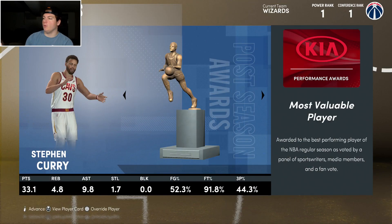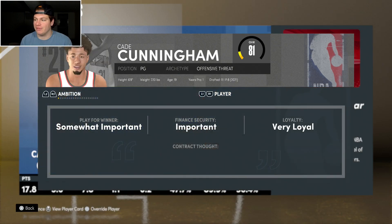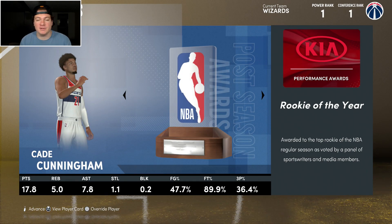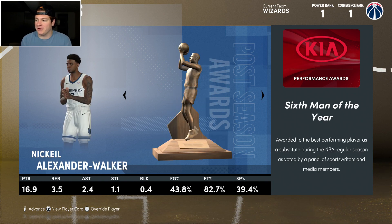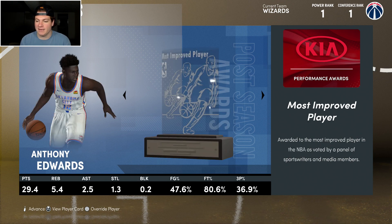This team was sick — we're a 1 seed in the Eastern Conference, number 1 in the power rankings. Steph wins his third overall MVP. Cade Cunningham wins Rookie of the Year — friendly reminder, he fell to pick 8 for us, which I've never seen him fall lower than like number 4. Nikhil Alexander-Walker sixth man of the year, Jonathan Isaac defensive player of the year for like his 23rd straight, Anthony Edwards most improved player.